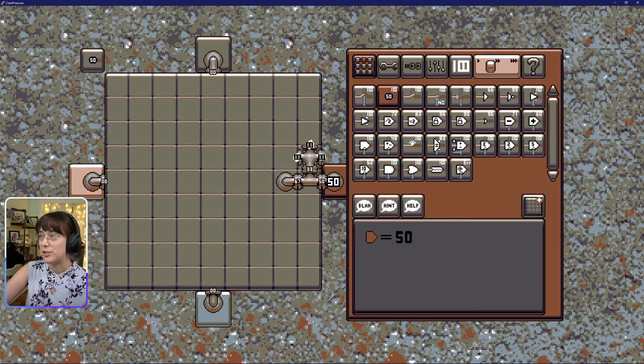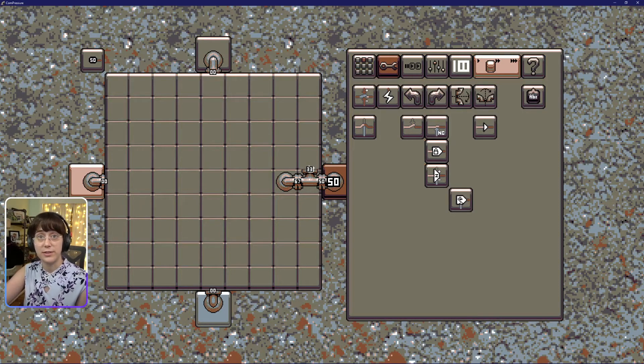Let's talk about this. What I've done here is I've placed high-pressure steam — this is equal to 100 — and I've connected it to this 50. You'll notice there's this weird thing coming off of here. And if I remove it, you'll see that this is still 50, because 100 divided by 2 is 50. Makes sense, right?